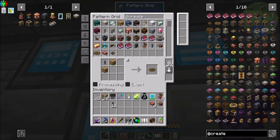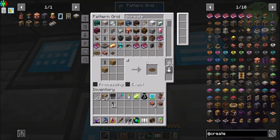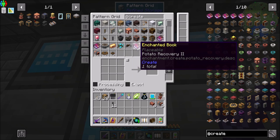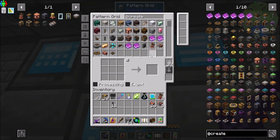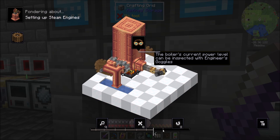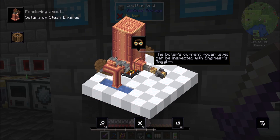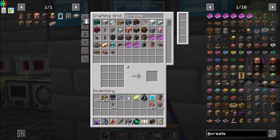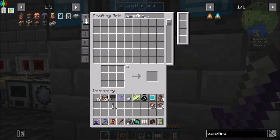Cool — we'll get a handful of those, maybe 20-ish. That should be cool. And then anything else for the steam engine? That should do for now. I might want blaze burners, but we'll start with campfires and then go to blaze burners after that. We'll just figure out what's what.